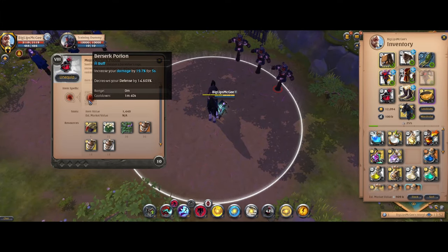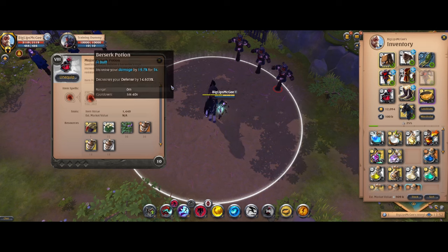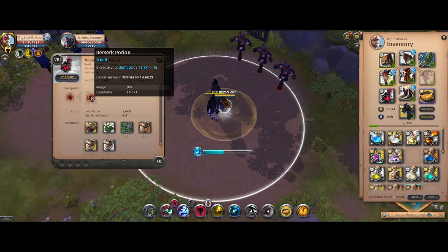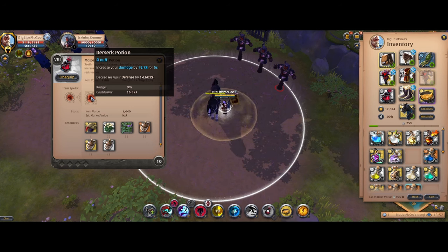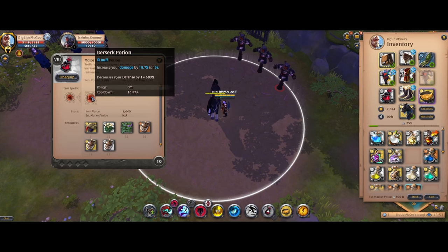Next on our list, we have the berserk potion. These increase all your damage for 5 seconds, but also decrease your defense by a little bit less for the same duration. Sort of like a Royal Sandals buff without the move speed — they're basically going to make you deal more damage but also be squishier for about 5 seconds. So those suicidal Galatine parries running into you are going to do even more damage now.